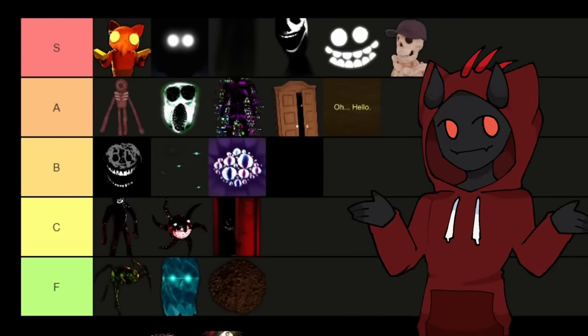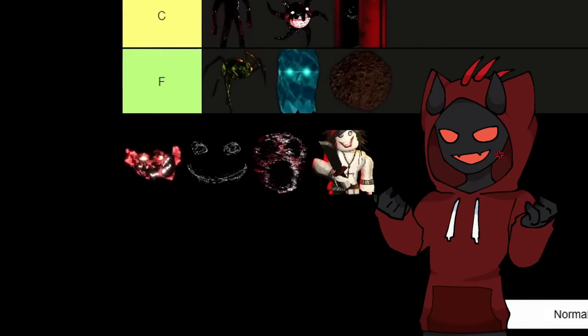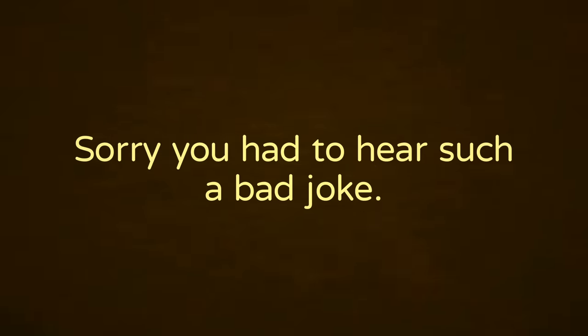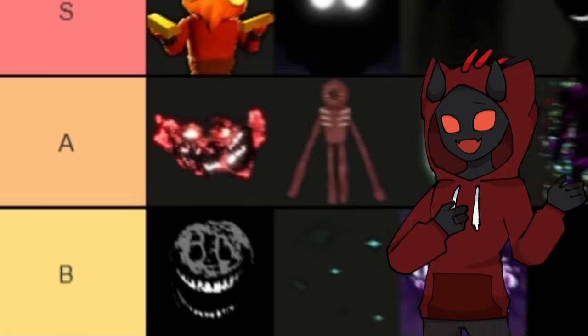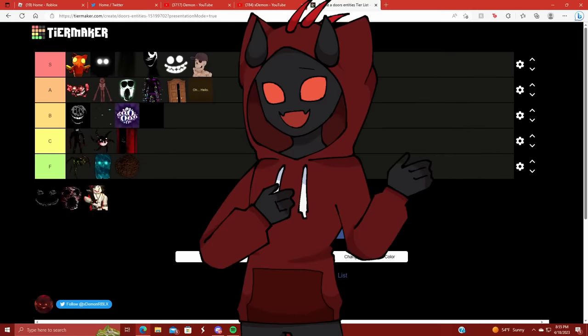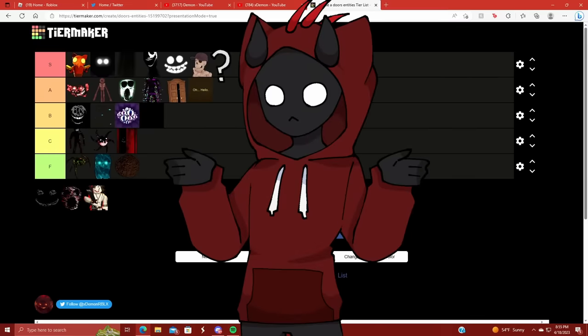Now we've ranked all the basic Doors entities, and we're moving on to the rooms entities. Starting off with A60, which is going at the front of A tier. A60 is basically exactly like Rush but inside of the rooms level. I'm giving him A tier because he's one of the original entities, especially from the OG rooms game. In the new Doors adaptation of the rooms level, this dude is 10 times more intense and 10 times scarier. And he's red — red's my favorite color.